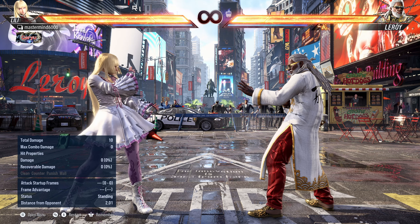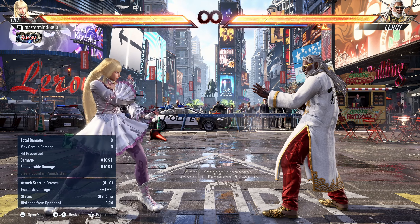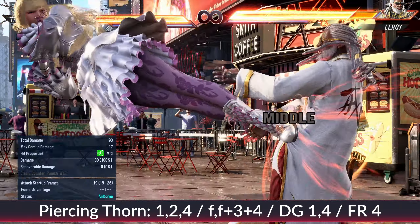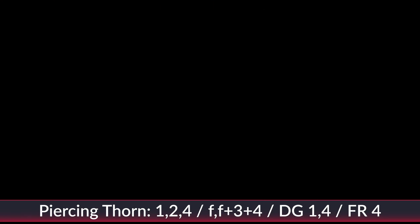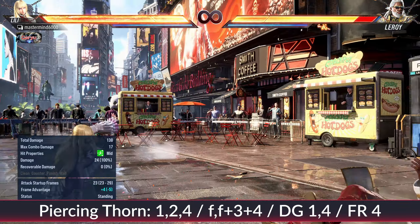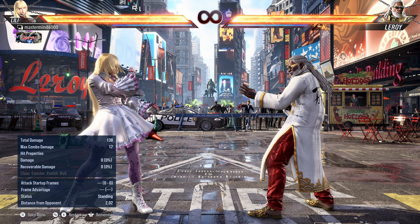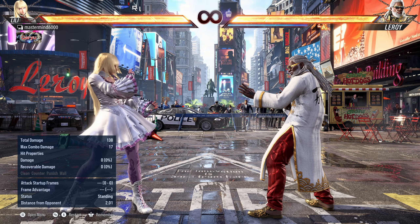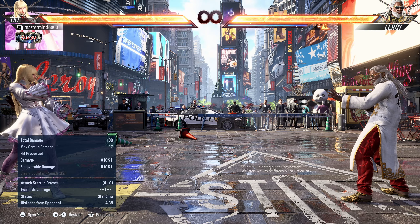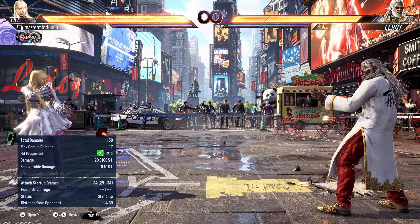The first big change is to her Piercing Thorn attack. There are four different versions: 1,2,4 — forward forward 3+4 does it by itself, Do Glide 1,4, and Feisty Rabbit 4. They all have the same properties. In heat, they would all become plus on block, but they used to push you back a huge distance — like it was plus two but she'd be incredibly far away on block.